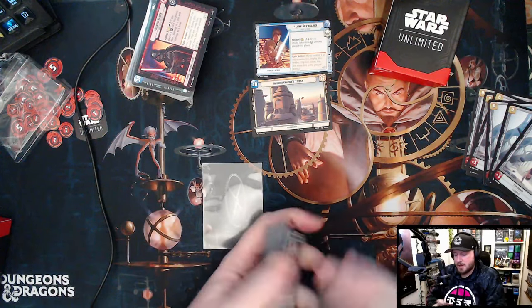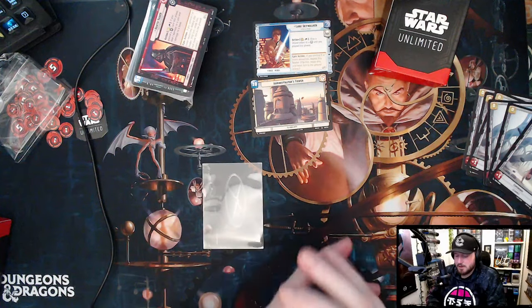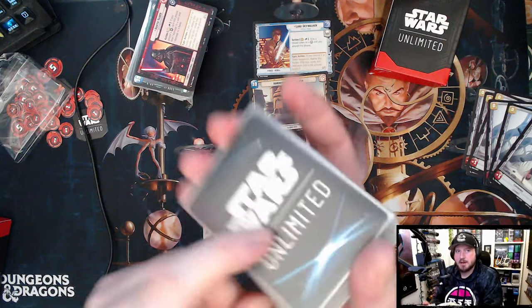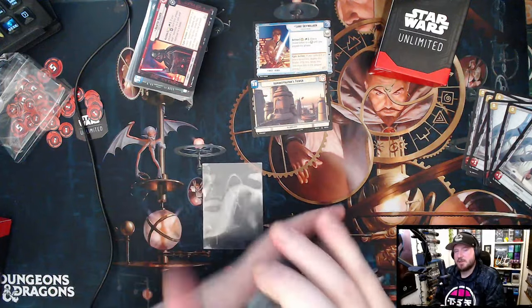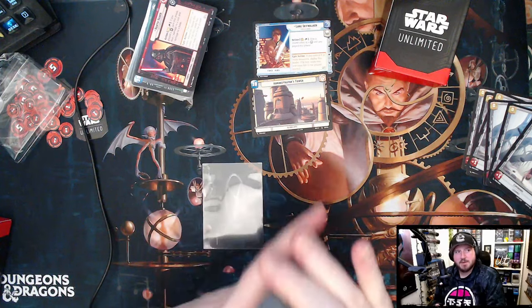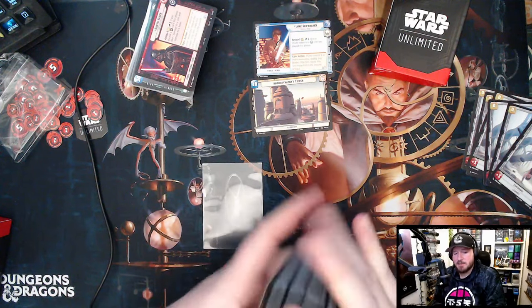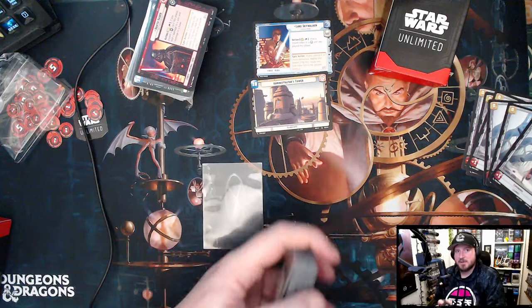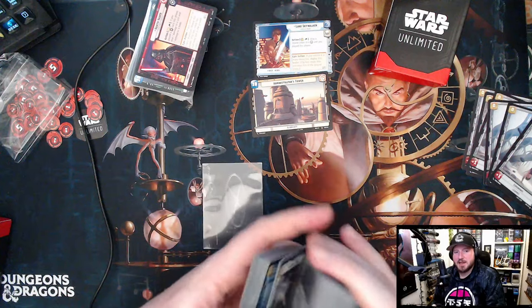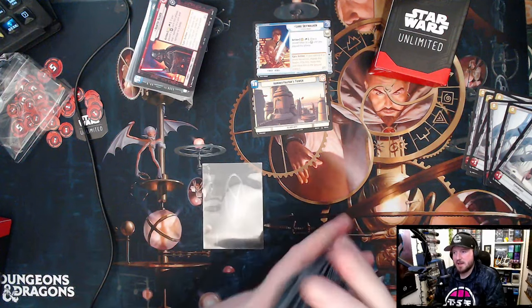Luke Skywalker is all sleeved up. I love these Cortex sleeves — I also like the Katana ones, but the Cortex has a textured back that keeps cards from sticking together. If you shuffle a deck for ten minutes, whether idling or just waiting around, sometimes cards end up stuck together from humidity or clammy hands.